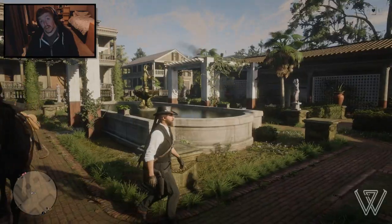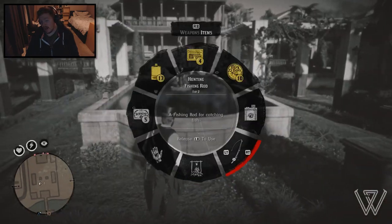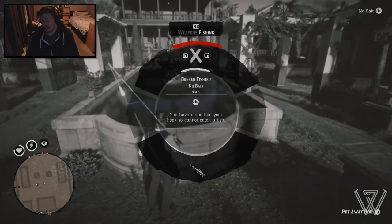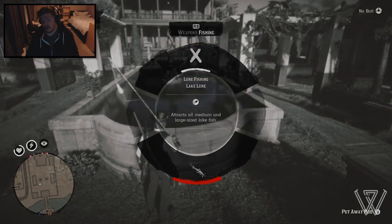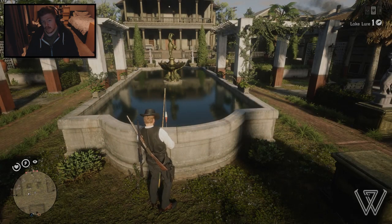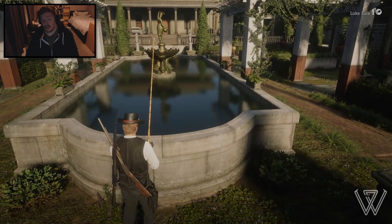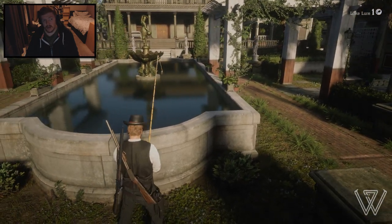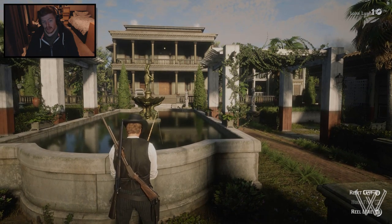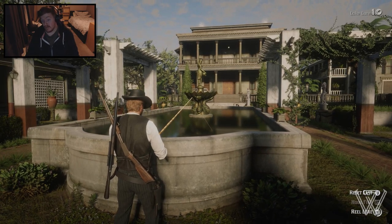Inside this pond there are actually going to be fish. I quickly went back and got my horse, but once you get here you'll want to pull out your fishing rod. You won't see any fish at first, but don't worry — once you've got your rod out, put on a bait or lure. I'm going to use a lake lure. Cast it out into the little pond, just like that.